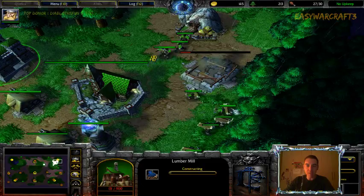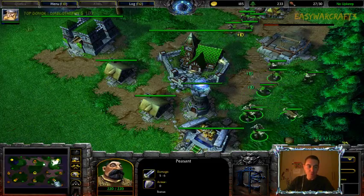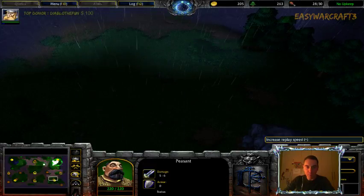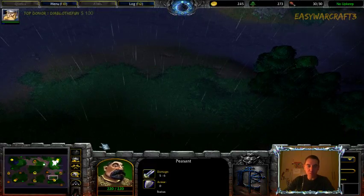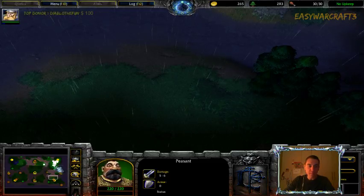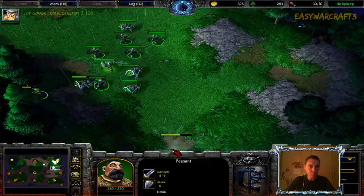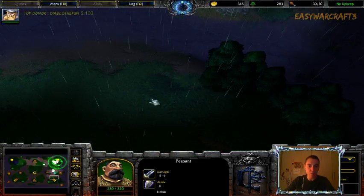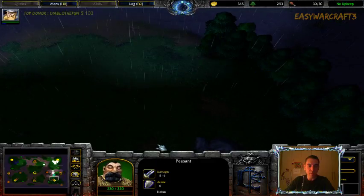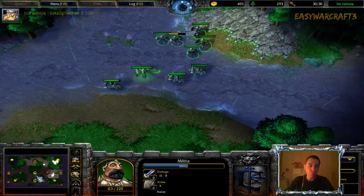I'm building a lumber mill in the meantime to make sure that as soon as I can creep this expansion I can put up towers as well. You really want guard towers here, not arcane towers. Ideally having two guard towers and one arcane tower is nice — the arcane drains mana while the guard towers deal damage to ghouls, fiends, or whatever he brings.